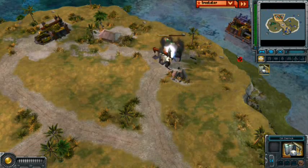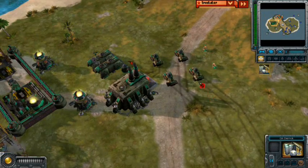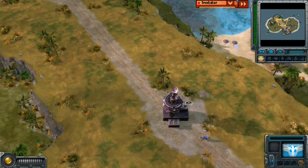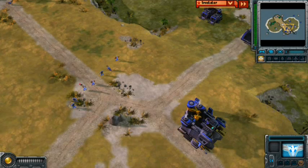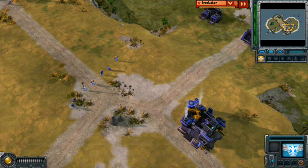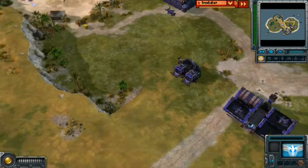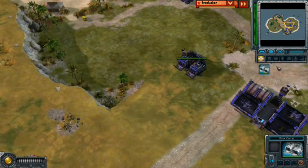He decides to bomb the oil derrick — easy job. The bullfrogs are far away, and it looks as though the Soviets were tacking up to tier 2, because a super reactor was being built by Kiwi. Kiwi brings some of his forces into the center of the map, into the central ridge.